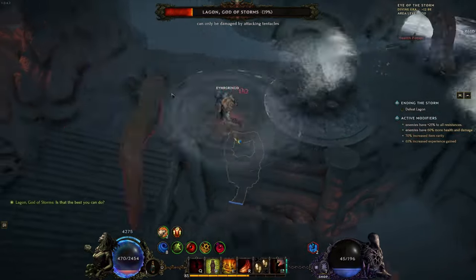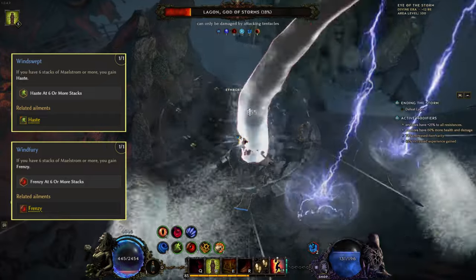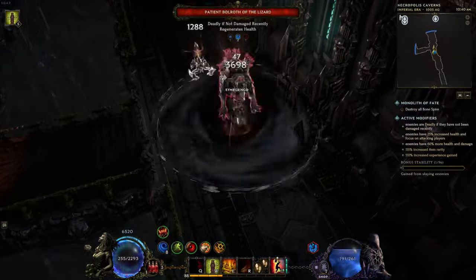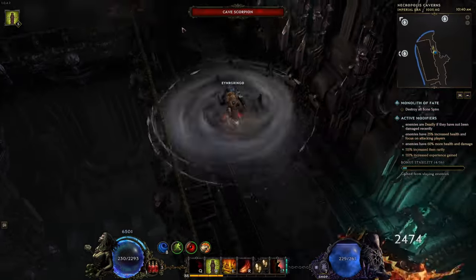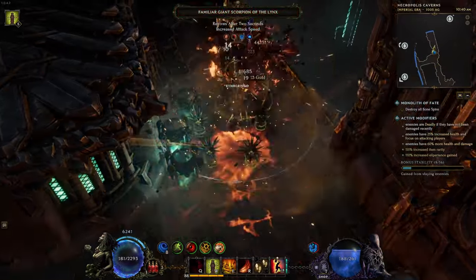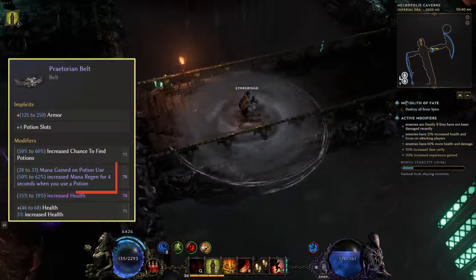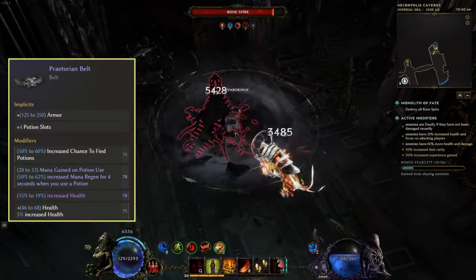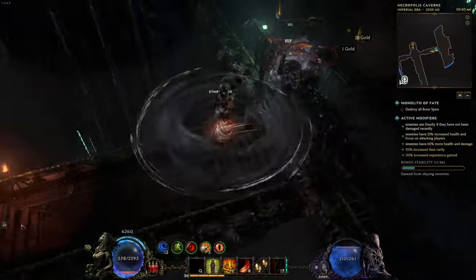Whirlpool grants us Maelstrom stacks when we use Warcry. Maelstrom is primarily for giving us permanent uptime of Haste and Frenzy — Haste for 30% movement speed and Frenzy for 20% attack speed — which triggers when we have more than six Maelstrom stacks. Getting some extra mana regeneration is really helpful since the skill also costs mana. We're also using a belt with the experimental mod that grants mana on potion use and increases mana regeneration for four seconds after using a potion.